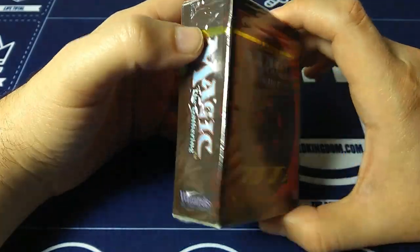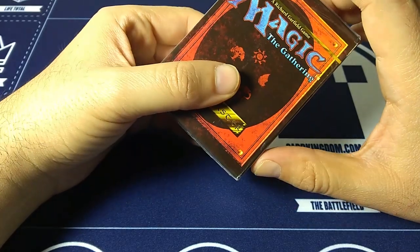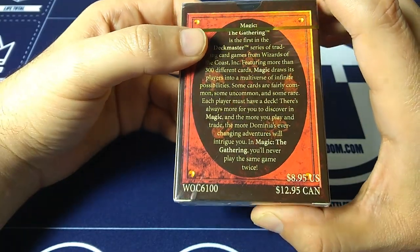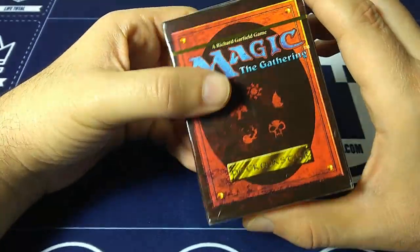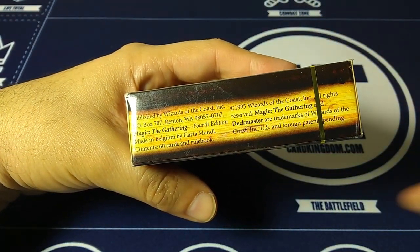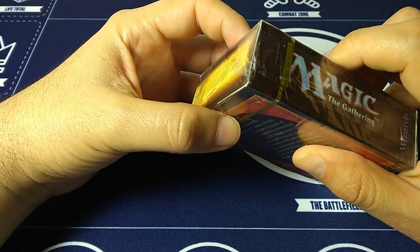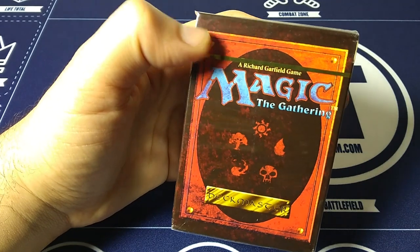Here are a few rares to look out for: Armageddon, Ball Lightning, Birds of Paradise, Howling Mine, Mind Twist, Stasis, Sylvan Library, Wrath of God, Zombie Master. In uncommons, we'll look for Animate Dead, Black Vice, Counterspell, Strip Mine, and a few more. And in common, Lightning Bolt. The most valuable card is going to be Land Tax, then Mana Vault, Sylvan Library, Strip Mine, and more. Check the links in the description to see the site.